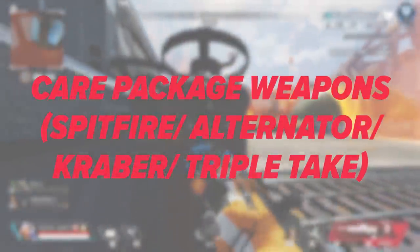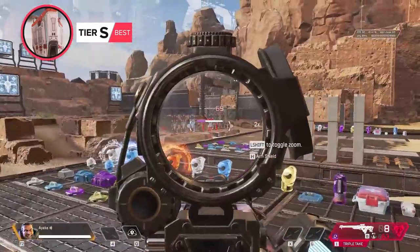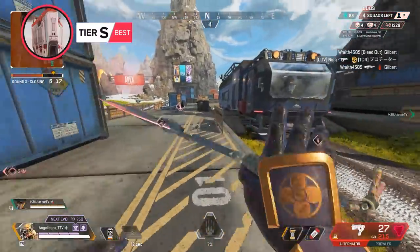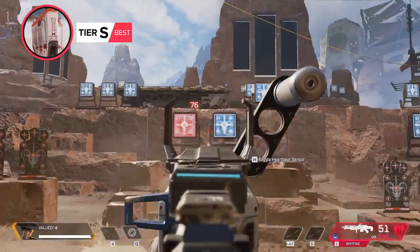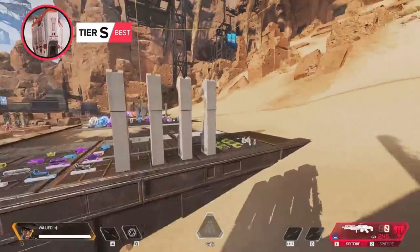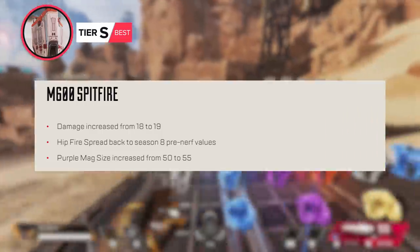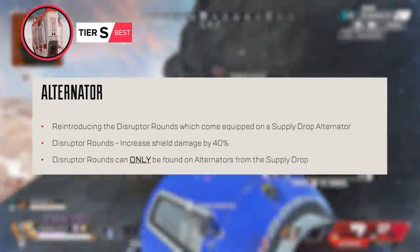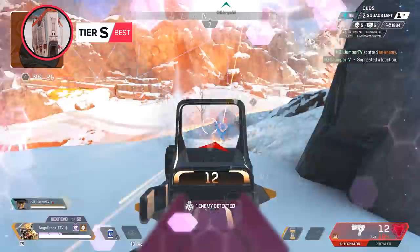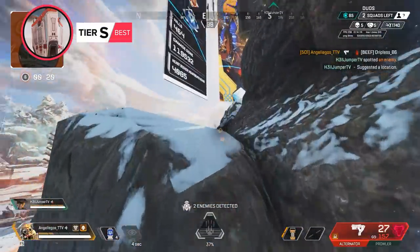Starting with the Care Package weapons, there's a reason these powerhouses are so tough to get your hands on. The Kraber and the Triple Take are the same powerful long range monsters from Season 9, and the Spitfire and Alternator have reached brand new heights in Season 10. The Spitfire has been reverted to its Season 8 strength and shoots faster, and the Alternator has its powerful Disruptor rounds back that shred shields with 40% bonus damage. If you manage to come across any of these weapons, they're both worth adding to your loadout no matter what you're holding.